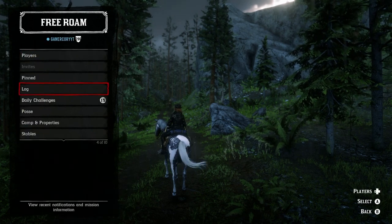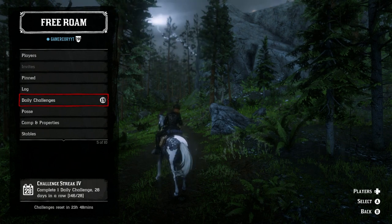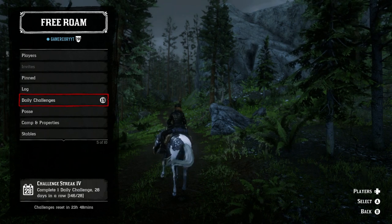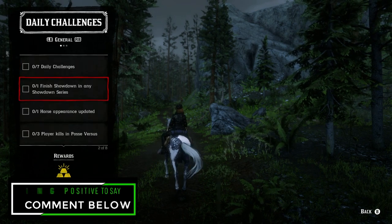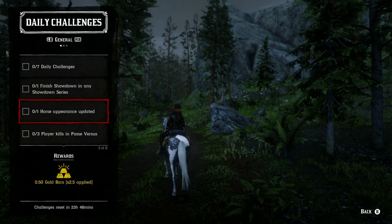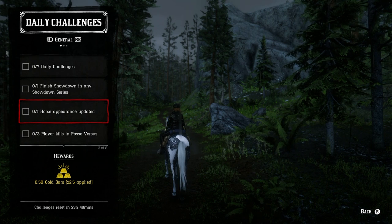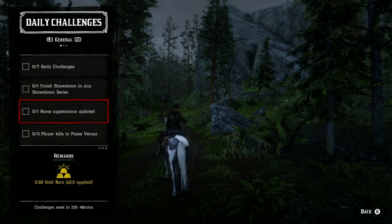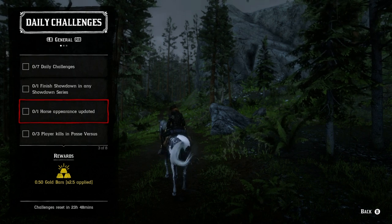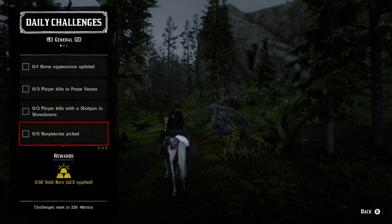There's always one daily challenge that's super simple and will take you less time to complete than it does to log into Red Dead Online. Let's take a look at these together — the first one is 'horse appearance update.' You just have to go to any of the stables: Valentine, Sander's Needle, Tumbleweed, near Emerald Station, or Blackwater. Just change a mane or tail or whatever it might be in order to get that completed.